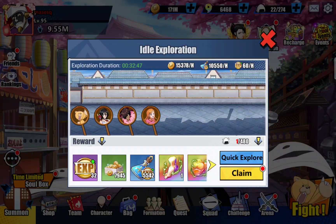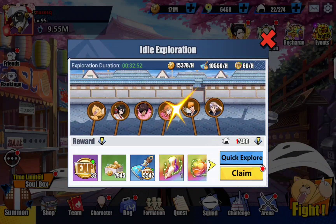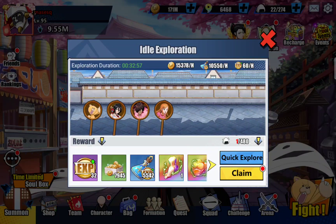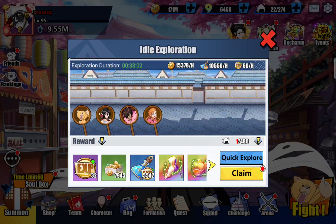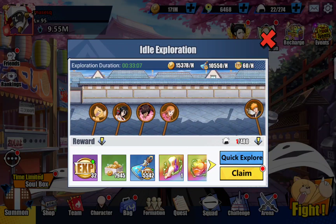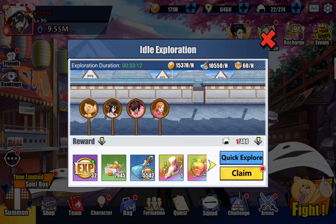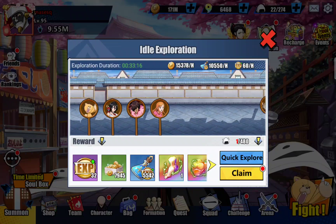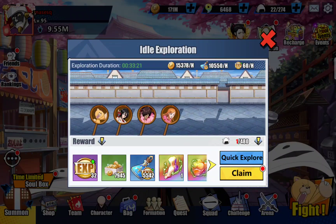Idle exploration is another source — when you're doing idle exploration, chests can drop with Awaken Essence. I want to keep stressing: log in daily, even a few times a day. It takes one minute — log in, hit your idle exploration to claim it, and you're out again. I don't see Awaken Essence drop as often as Omni chests in idle exploration, but they do drop — I had one drop last night or this morning.